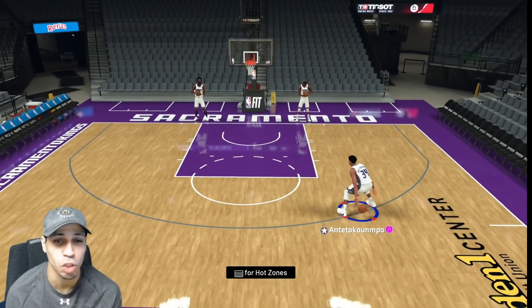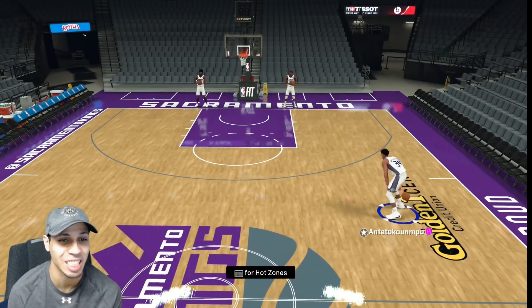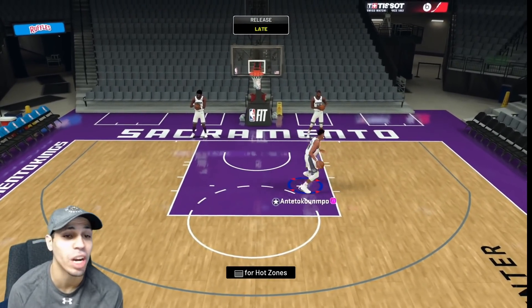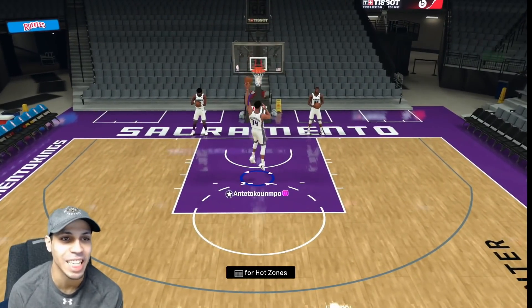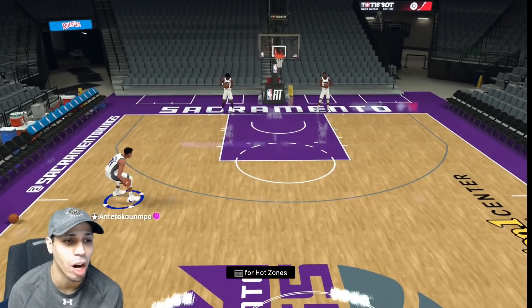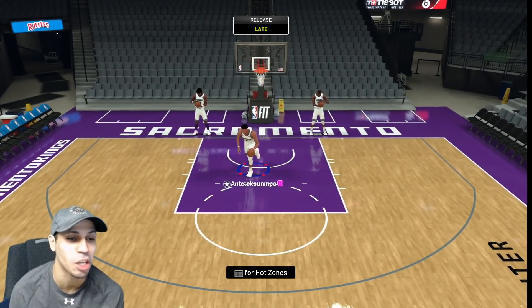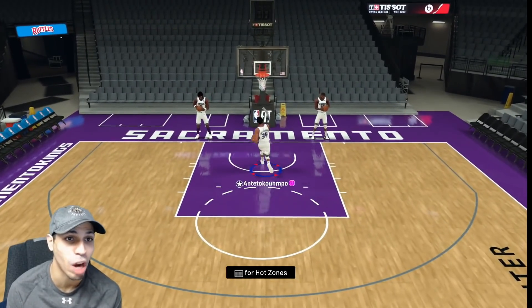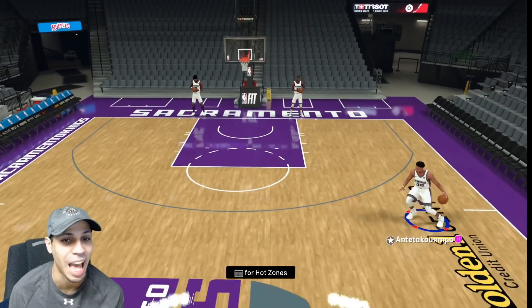We're going to take a look at some of his animations. We know he's very cheesy. Last year, the main animation that was the best — when I had that Galaxy Opal Giannis — was the Euro. The Euro this year isn't as OP, especially since you get caught in the defender. I think they did it that way because of how overpowered it was last year. You can't even really do a Euro dunk anymore — it doesn't really work, especially with the defense setup.